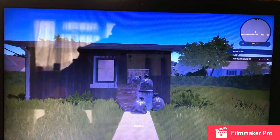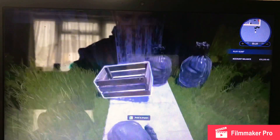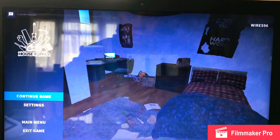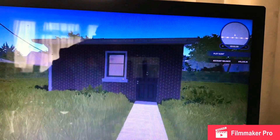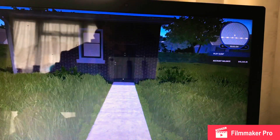This is what the house originally looks like when you first start the game. You have to clear all this up and open it, and this is what it will look like. Coming outside, you can see the outside has changed and there's no trash outside anymore.